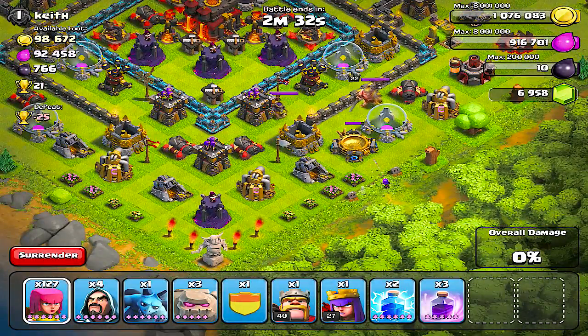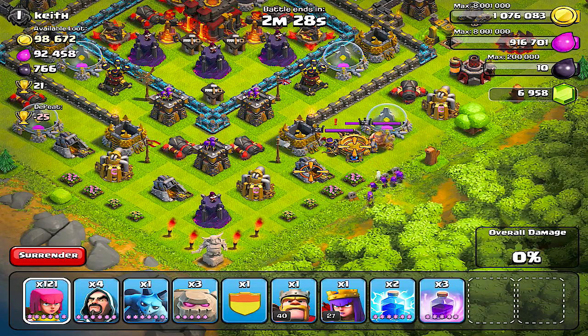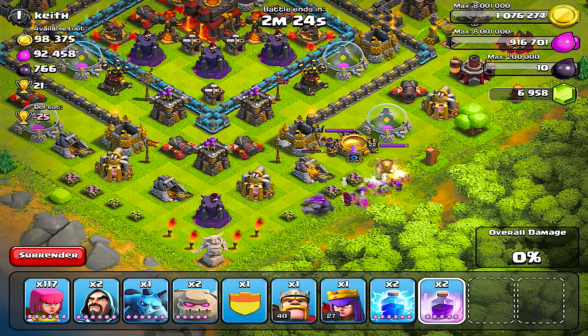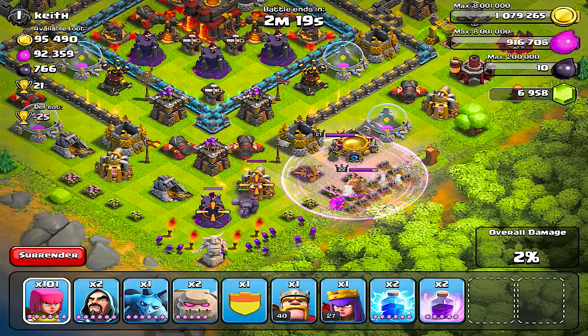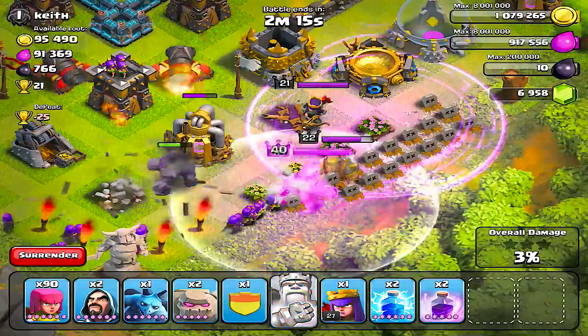Yo, what's up you guys, this is Gus and I got a first impressions video for you. Check it out for this new update super sale released — this is how the queen and the king look with their new abilities: the Iron Fist and the Invisibility Cloak, or the Royal Robe if you want to call it that.